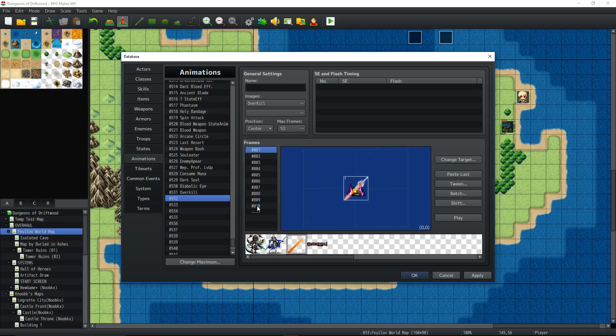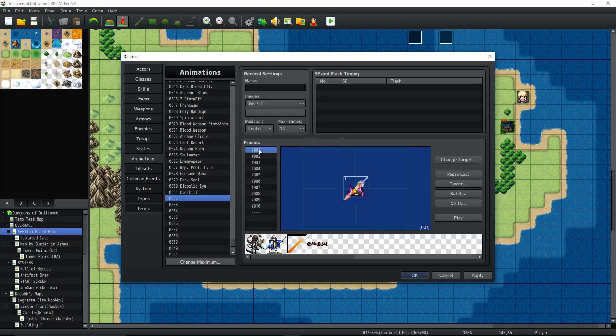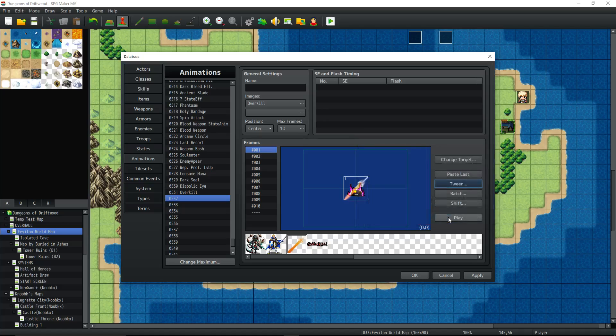You could actually flip this on Mirror and change the rotation to 180 — that might make it look cool too, giving it a spinning effect. Right now nothing's really happening between the first frame and the last frame. What we're going to do is tween it. Select Tween, select all the frames, all the cells, and all the data, then hit OK. Now you can see it'll automatically scale up and rotate the sword, and the blend mode everything transitions — it looks really cool.